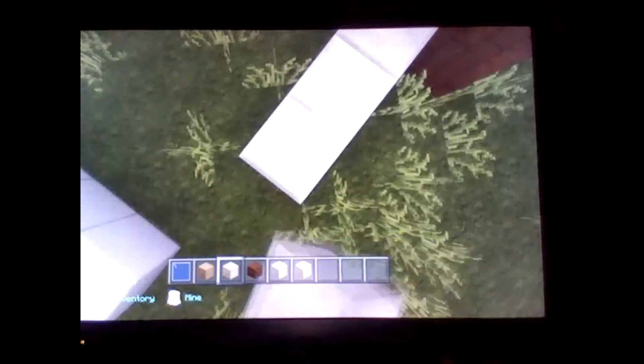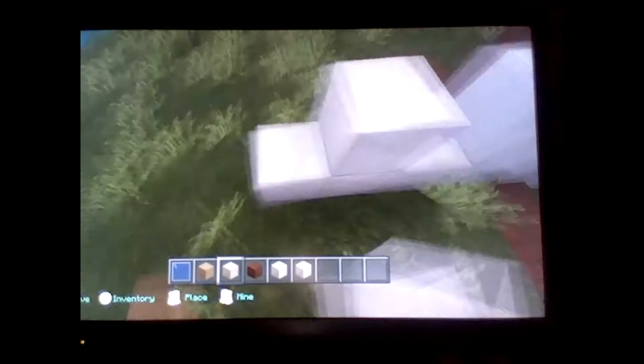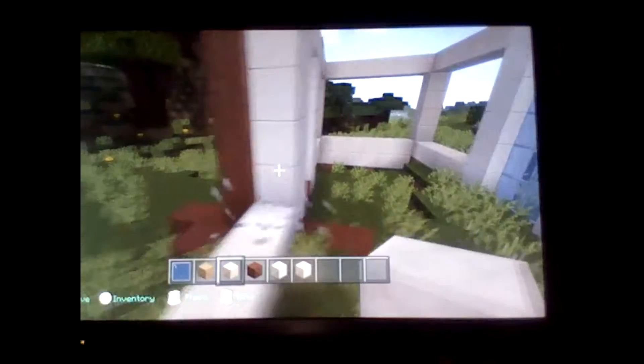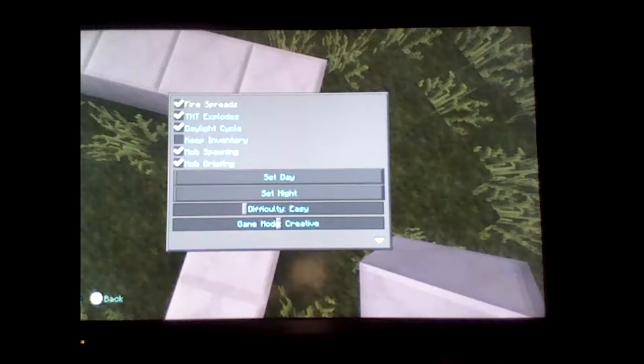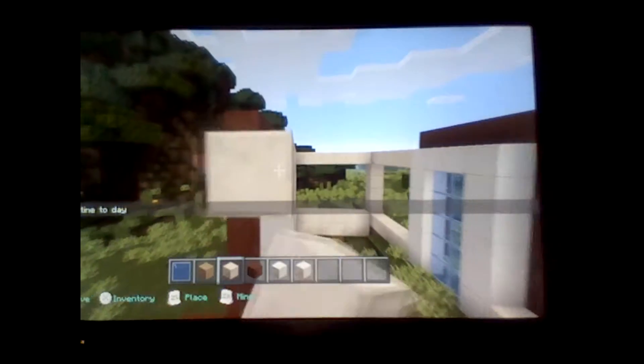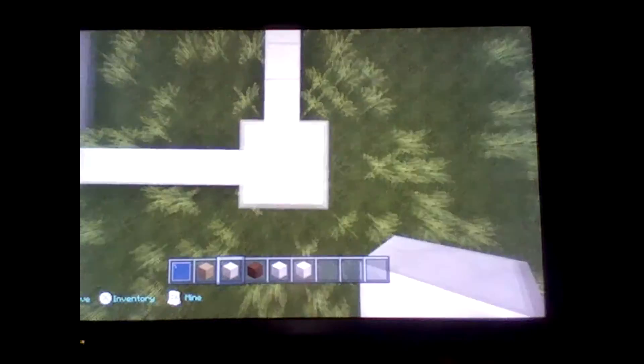The inside mistake you can fix easily — I'm not going to fix it now because I only have so much time in this video and it's starting to get late. Anyway, now that we have that part done we're going to zoom this pillar down. I recommend that for those windows you use black stained glass.